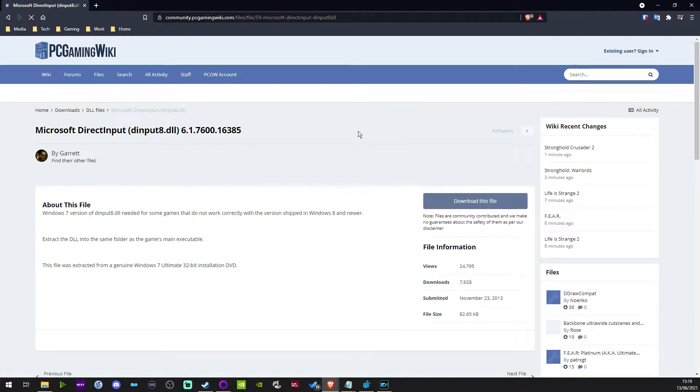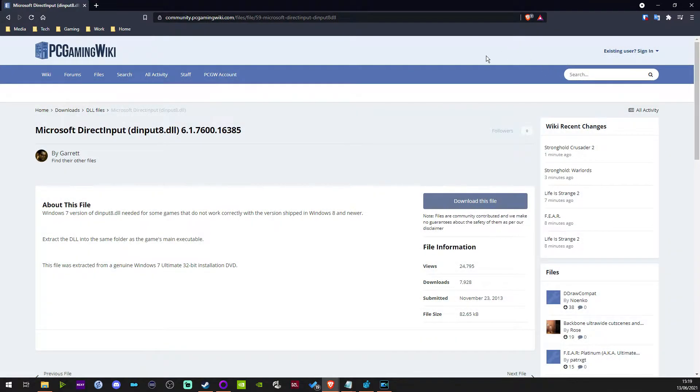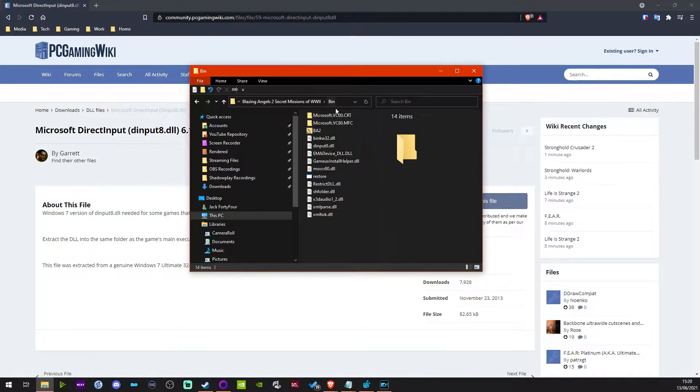You click on that, it takes you to another page, it says download this file — agree and download. It takes 15 seconds to download. It comes in a RAR file; you just extract it to wherever you want. Then you need to find your game installation folder, find the bin folder of that installation folder, and you just copy and paste the DLL in there. When you try and launch the game, it works.